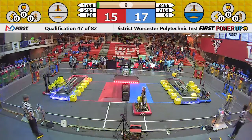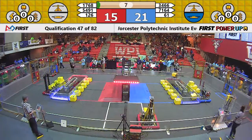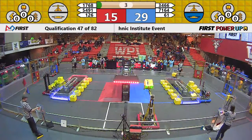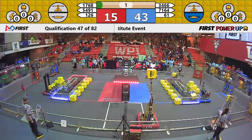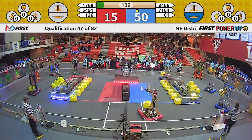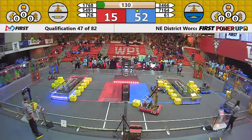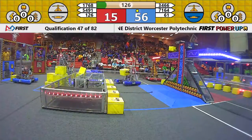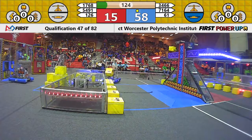Yikes, Cognitive Hazard taking off but getting spun around on the corner of their switch, heading right on back past the auto line. Their partners Galeforce looking to drop a power cube onto the scale — just missing it. Blue Alliance dropped a power cube onto their switch. Looks like they may have completed an auto quest over on blue and now they're going to continue loading up the switch.